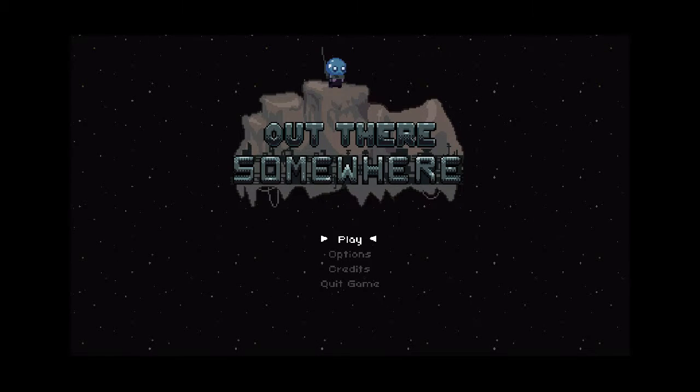Good evening, this is Josh Spicer from GameWisdom.com and in this video I am playing Out There Somewhere. This is an indie game that came out about a year or so ago and it's a good 2D platformer. It's also very short, but it does what it needs to within that time. Brief warning: this is a spoiler play, so I will be going through the entire game, which is about an hour if you're good. If you want to go into this game without seeing anything, please turn away now.